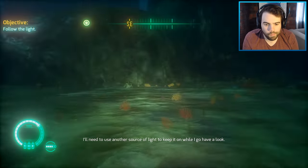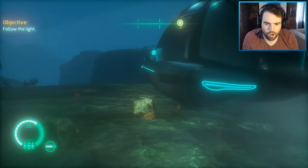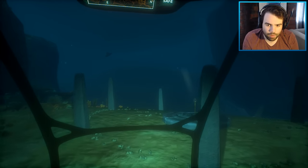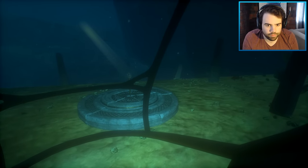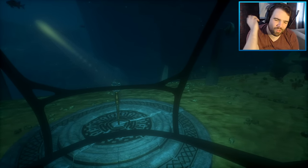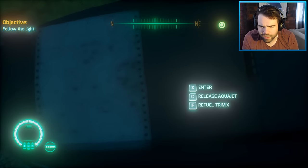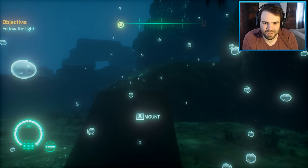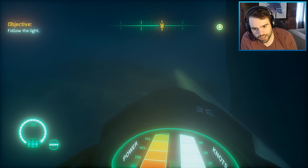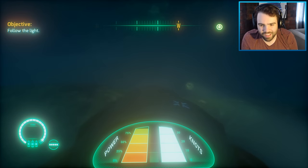I'll need to use another source of light while I go have a look. I guess what we want to do is park the boat in front of the sundial — the beacon. If I keep this parked in front of it... you see, when it's not facing it, it turns off. So if we park this here, make it nice and bright — that's pretty cool. The game's got so many good ideas; I just wish it was a little more polished in parts, particularly the UI. I want to grab my little aqua jet thing.